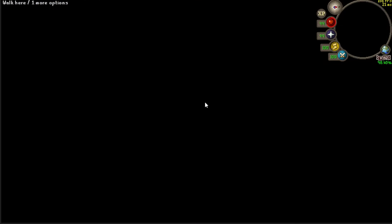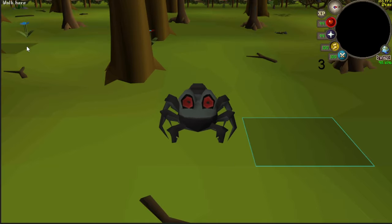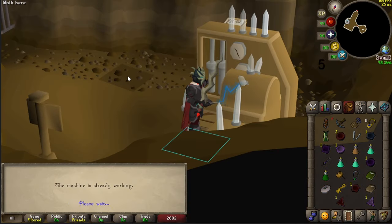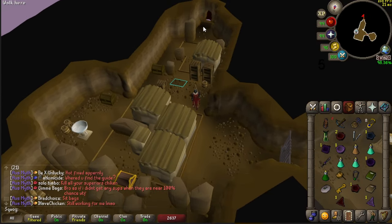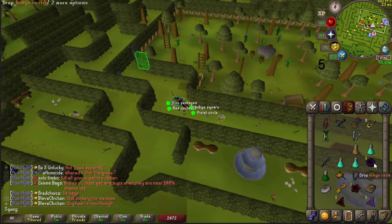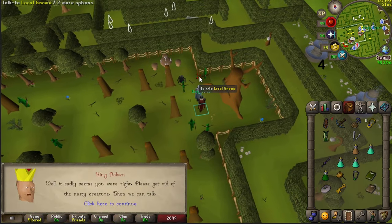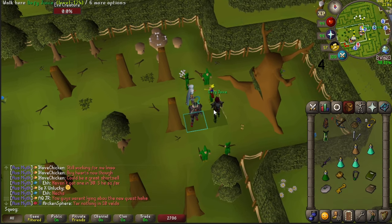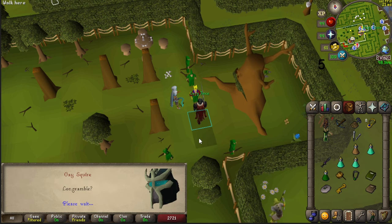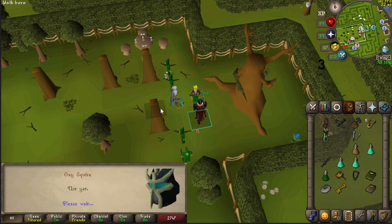Once you insert the correct shapes into the machine, a cutscene will play. After this cutscene plays we're going to go back to the king at the spirit tree and kill his evil pet. While running back to the king you can drop all your extra shapes because you no longer need them. Once you return to the king, kill his pet and then talk to him. After the dialogue finishes, talk to him again.